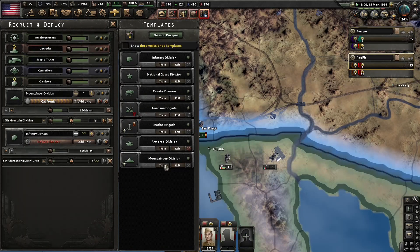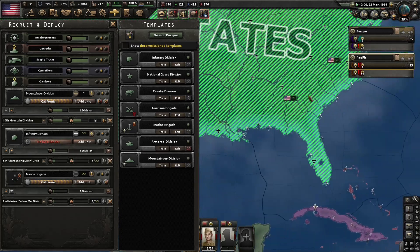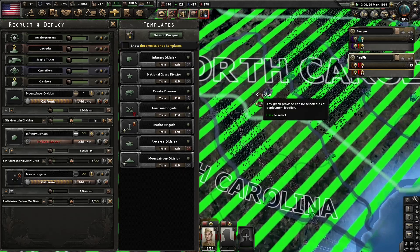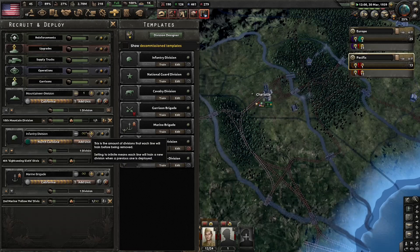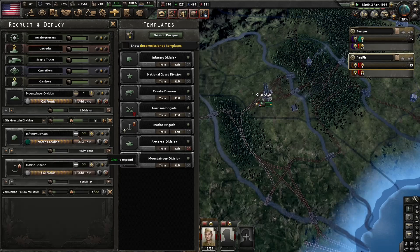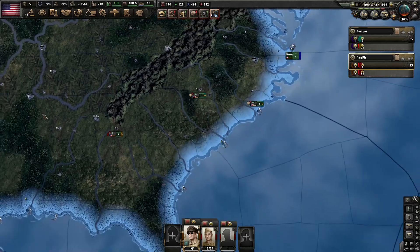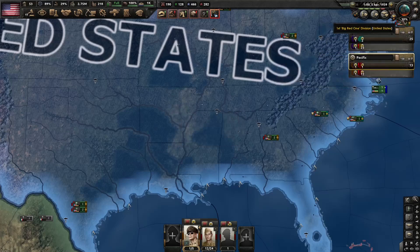We'll add another infantry and marine division here. Put the infantry out over here in North Carolina — we were putting them in the training army. We'll start doing maybe four regular infantry divisions at a time now. We got carrier primacy, and I think we're gonna go ahead and leave it off there. We're in April of 1939, road tension is at 30%, so World War II should be starting soon.